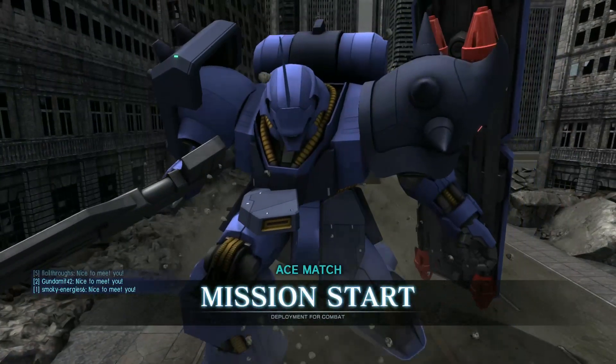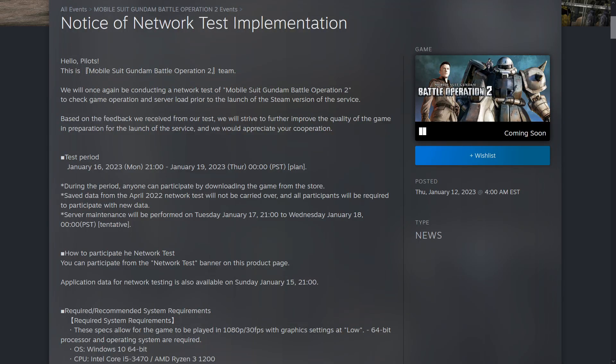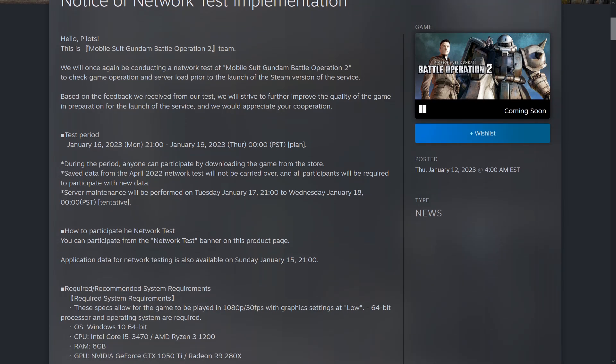Hey everybody, it's Rob from Flailtoos, this is Gundam Battle Operation 2. The GBO2 beta test on Steam happens this week between Monday, January 16th at 2100 hours Pacific and January 19th — Thursday — at midnight Pacific. In Eastern time, that is midnight Monday night into Tuesday morning and 3 a.m. Thursday morning. Preload is available at 2100 Pacific, midnight Eastern, on Sunday.